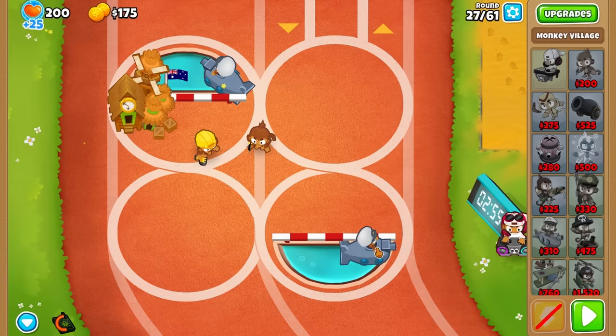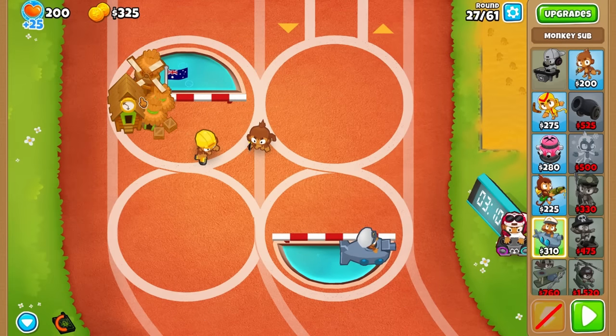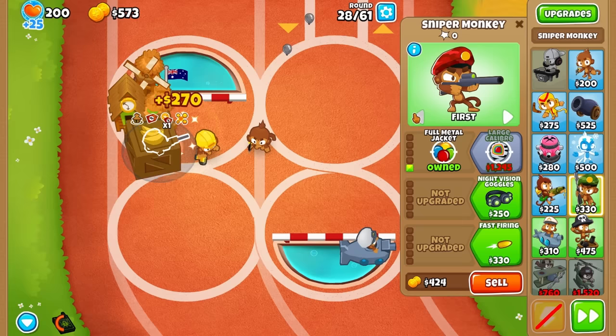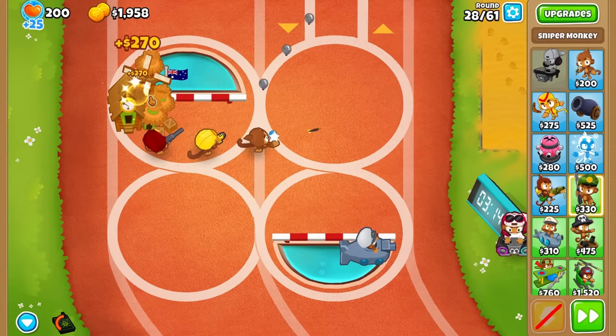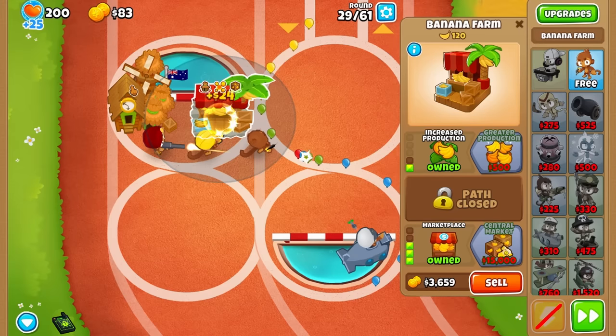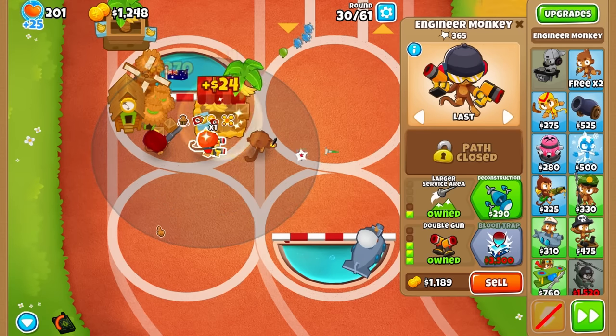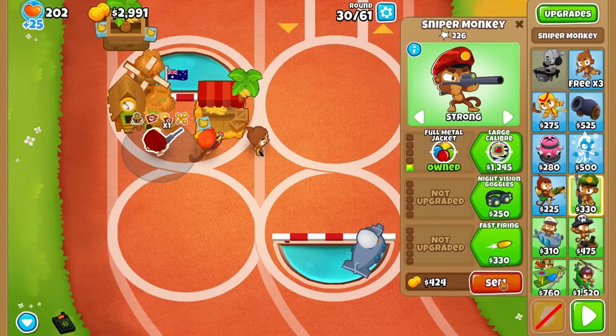You still have to defeat the lab loons in round 28, so you have to buy a 1-0-0 sniper and put it on strong. Now you can go for your first marketplace, and make sure to always buy all of the new farms in range of your Monkeyopolis for extra cash generation. In round 31, sell all your damage towers and get the balloon trap — make sure to balloon trap for a little bit.